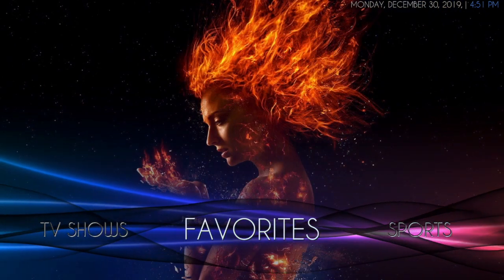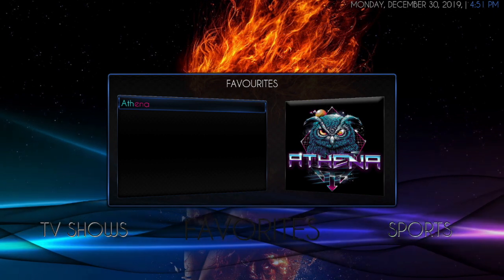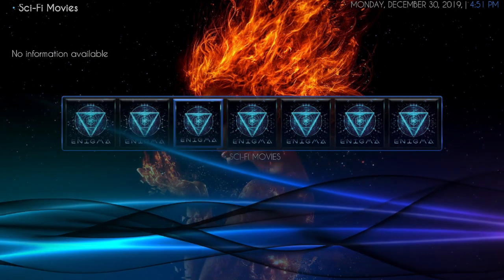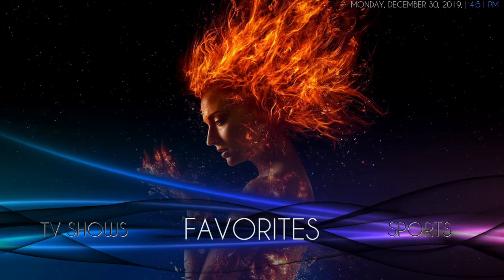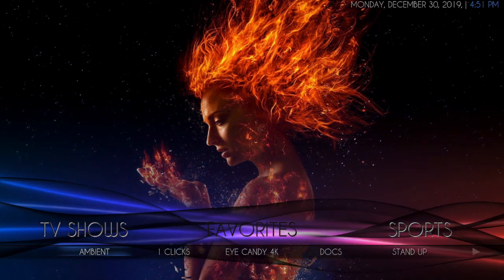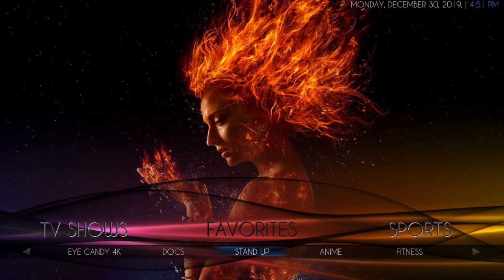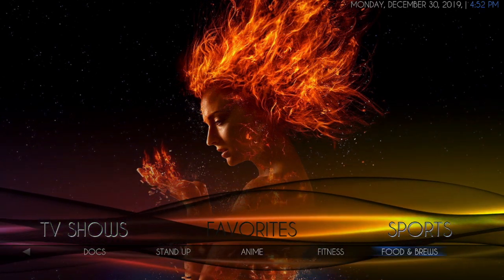Next is your Favorites. When you click there, you will find favorites that you've added. If you click up, you'll get widgets from Enigma — and these are the best of. The submenu has ambience from Enigma, one clicks, eye candy, 4K, documentaries, stand-up, anime, fitness, and food and brews.